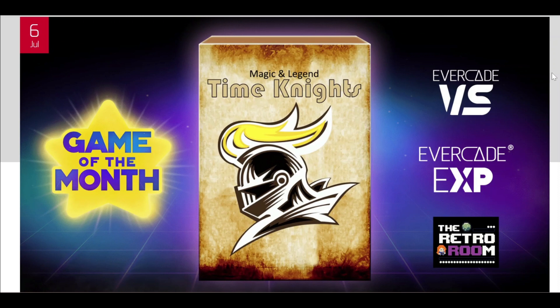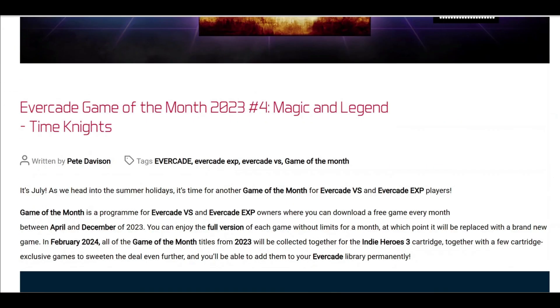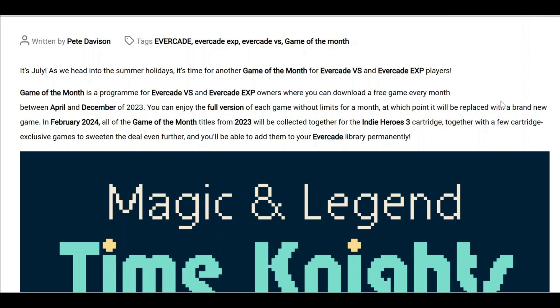July's game of the month is Magic and Legend Time Nights from Retro Room. I really enjoyed last month's Retro Room game — Big Too Small was fantastic, I thoroughly enjoyed it. I played it solidly for the last month and a half till I completed it. This one is probably the poorest game so far, and it only takes around 25 to 30 minutes to actually complete.